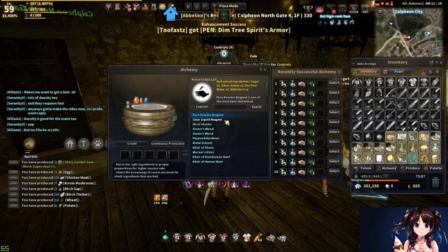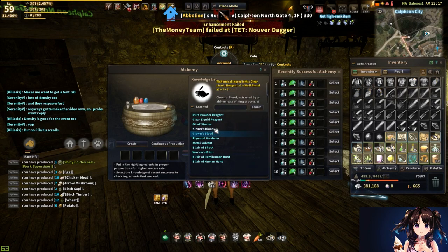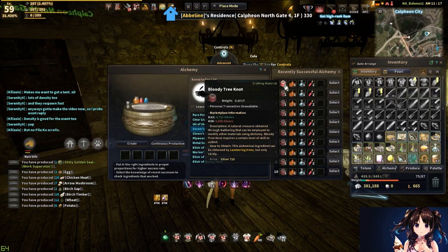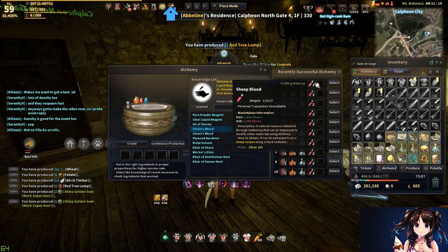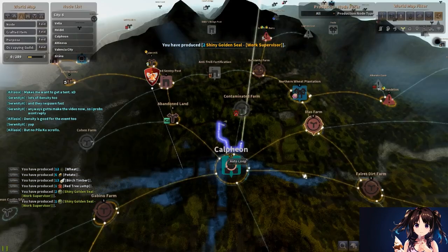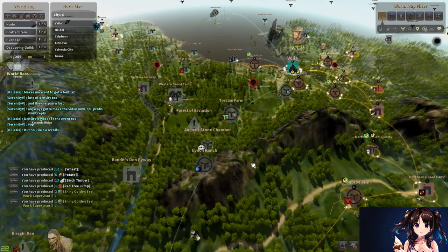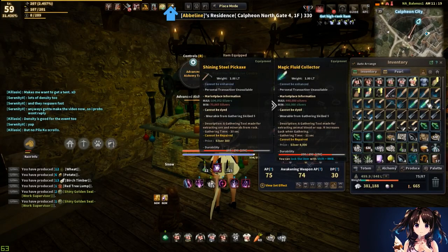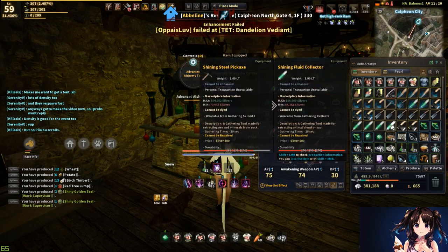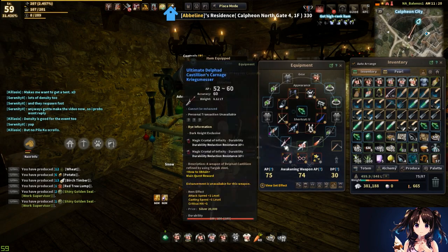From skilled one to professional one, I would be spamming sinner's blood and clown's blood. Sinner's blood requires bloody tree knot, powder of flame, clear liquid reagent, and sheep's blood. Sheep's blood is obtainable from Sheep Mountain — you will need fluid collectors, and you can grab those off the market. Magic fluid collectors aren't always available, but you can also get shining fluid collectors. So that's how to collect the sheep's blood.